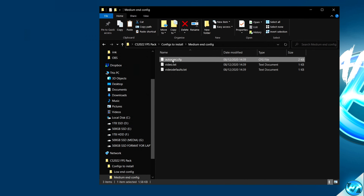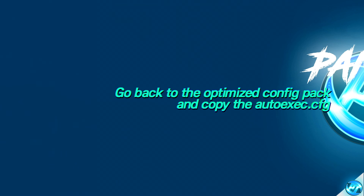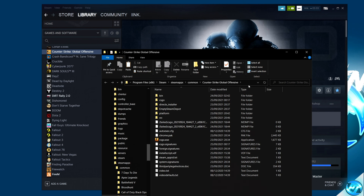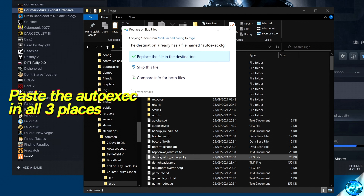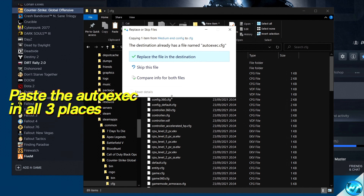Now install the autoexec.cfg by right-clicking and selecting copy. Go to Steam, navigate to CSGO, right-click, select properties, then local files, and browse. Paste the autoexec in the main directory, go inside your CSGO folder, right-click, select paste. Finally, go inside the CFG folder within that directory, right-click, and select paste again.